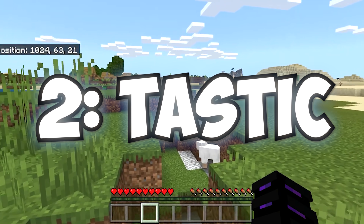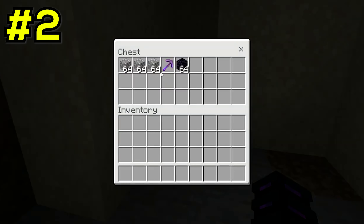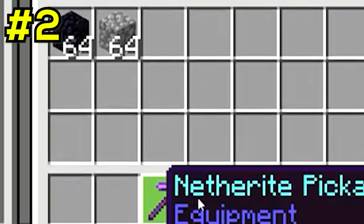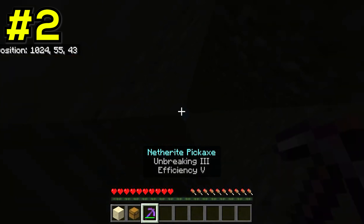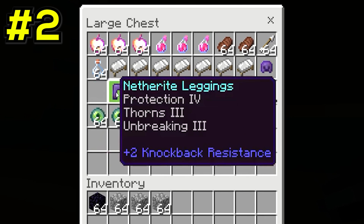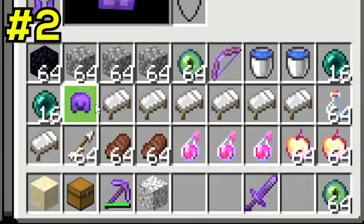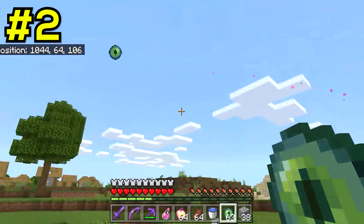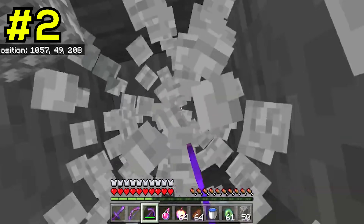If you thought those speedruns were hilariously fake, take a look at this one. The run begins and our speedrunner finds a random chest placed into a cave, and it happens to have some pretty suspicious loot hiding inside. But wait, why is this guy breaking the chest? He's now in water and is looting one of the most overpowered chests I've ever seen. After collecting his newly found gear, it's time to search for the stronghold. He begins by throwing his eyes of ender into the air, but to no luck, he just decides to dig straight down in a random spot — definitely something you shouldn't do in Minecraft.